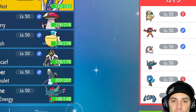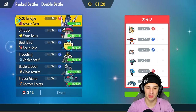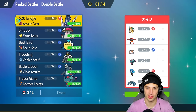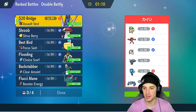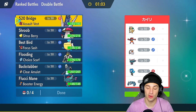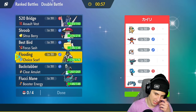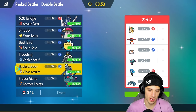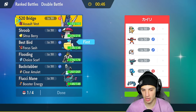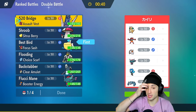Moving on to our second match looking for our first victory. Dondozo paired up with Light Screen was just unstoppable. In our second match, we're going up against a pretty good team — they've got Metagross, Incineroar, Dragonite, a Water Absorb Pokemon they're probably definitely bringing, Landorus, and Flutter Mane. I kind of like Baxcalibur, I definitely like Pelipper. I definitely want to set up rain because they have no weather control, so I'll lead Pelipper turn one.